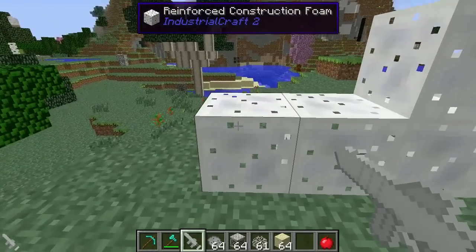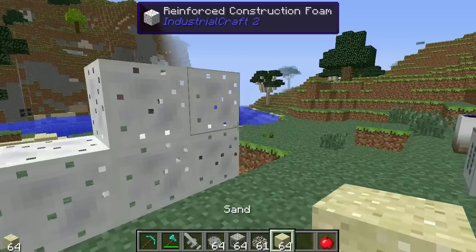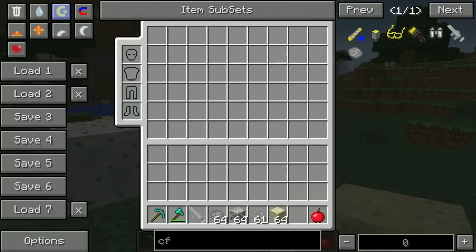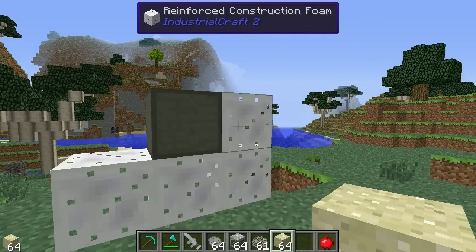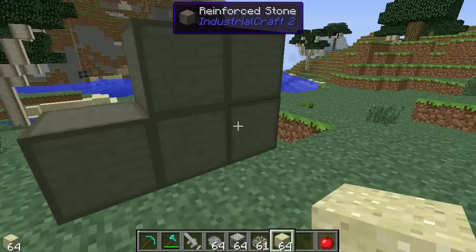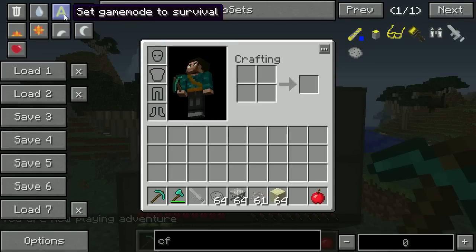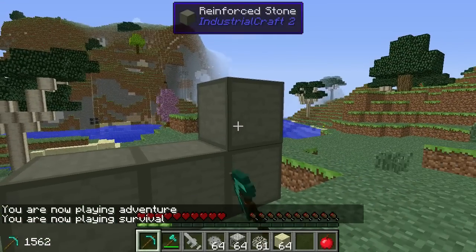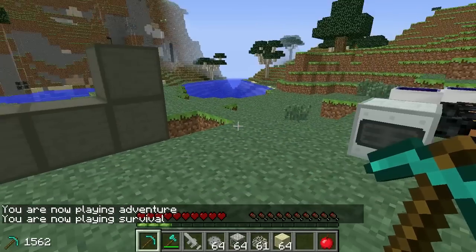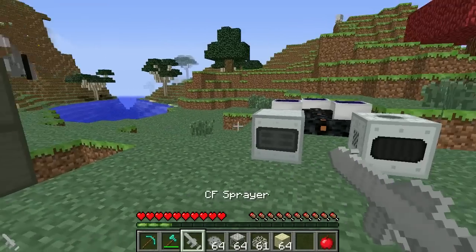Whilst it's in foam form it is very weak — a single click will destroy it. If you want to speed things up, all you have to do is right click on it with a piece of sand. It won't consume the sand, and the reinforced stone is formed. Just place the iron scaffolding where you want and click it with a CF sprayer.